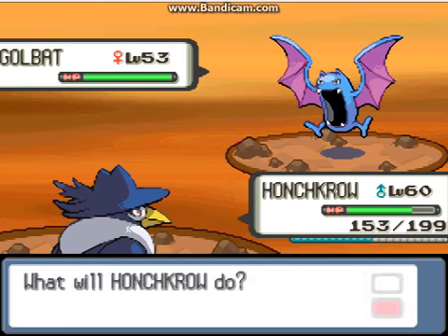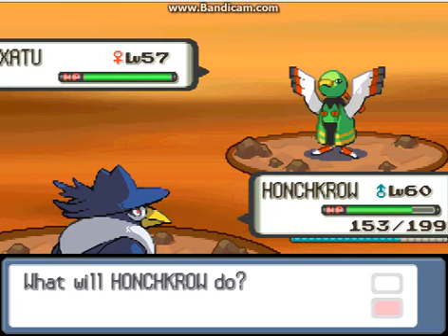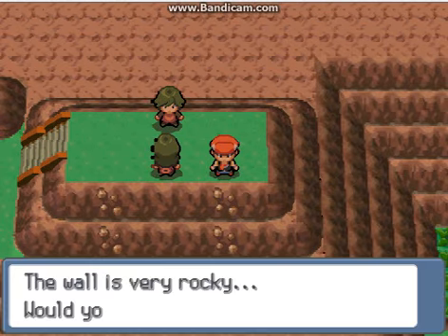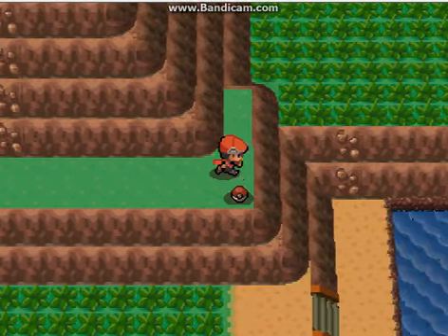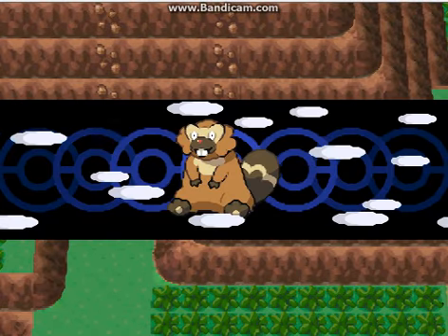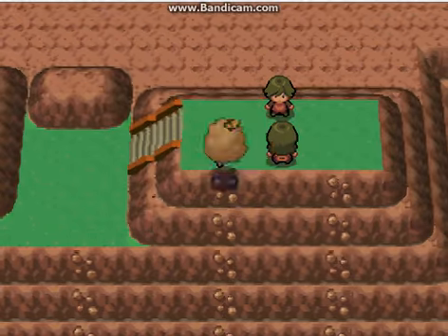This guy has a Golduck — I go for Fly. And he also has a Xatu. Hello Xatu, bye bye Xatu! What if I go through here? I'm about to get this item — it's Energy Ball! Very good. I think it goes to Alakazam.